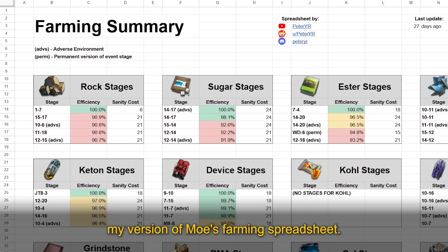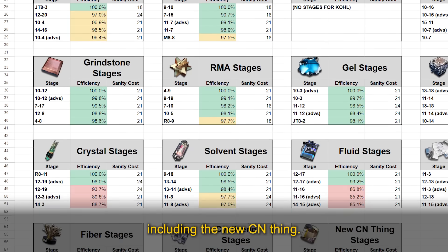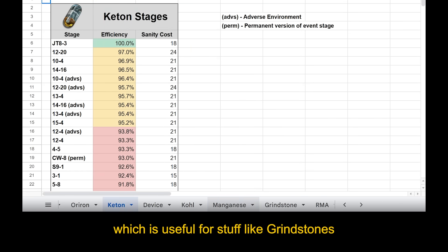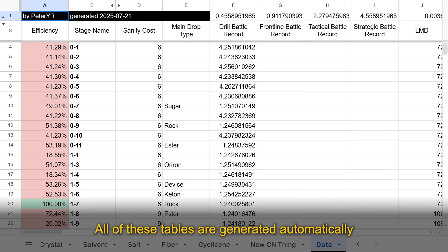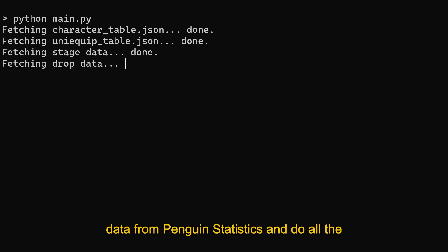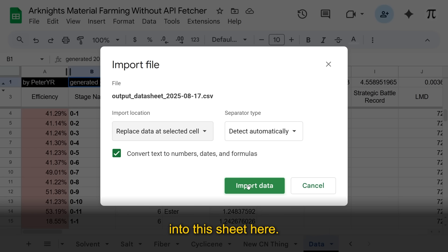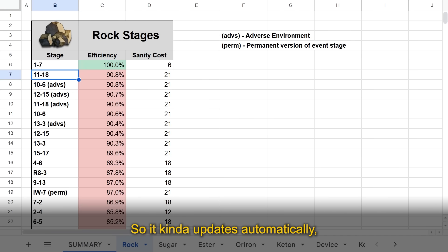So here it is — my version of Moe's farming spreadsheet. The main page has a small table of good stages for every material type, including the new CN ones. There are also separate tabs for each one with full lists of stages, which is useful for stuff like grindstones that have several farming spots. All of these tables are generated automatically from the data tab, which has the results of all the complicated math we looked at earlier. I use some Python code to get data from Penguin Statistics and do all the linear programming, and I paste the results into this sheet. Everything else is generated by spreadsheet formulas, so it kind of updates automatically — I just have to paste in new data every once in a while.